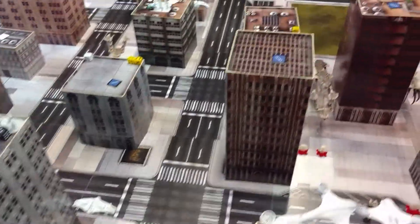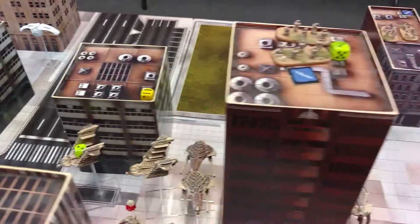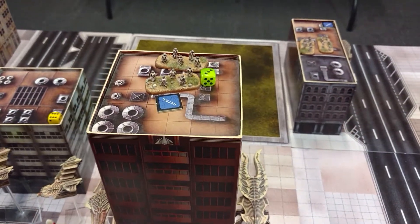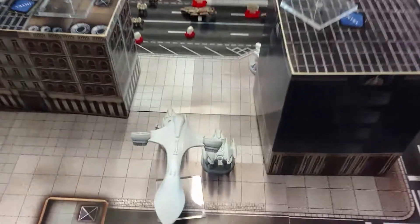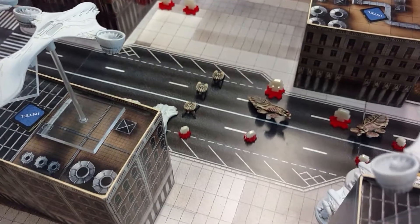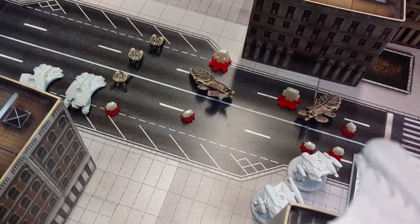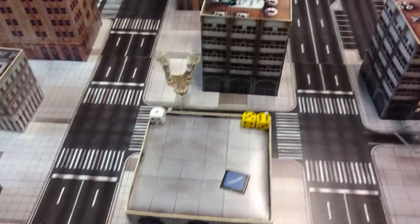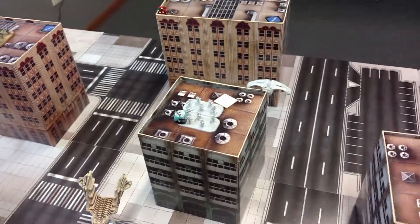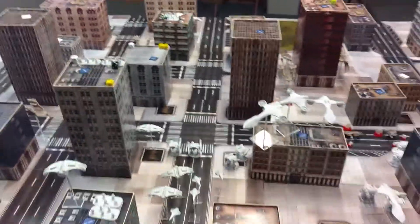The Scourge activated their other infantry who, to add insult to injury, blew the building up under themselves — killing one of their number — and then moved over. PHR finished things off with their command: the Zeus and Odin moved and fired; the Zeus missed but the Odin destroyed one Prowler, and their dropship killed the final survivor from the other squad. The Valkyries found a point and jumped to the next building, while their dropship moved 20 inches into the backfield. That is the end of turn two.